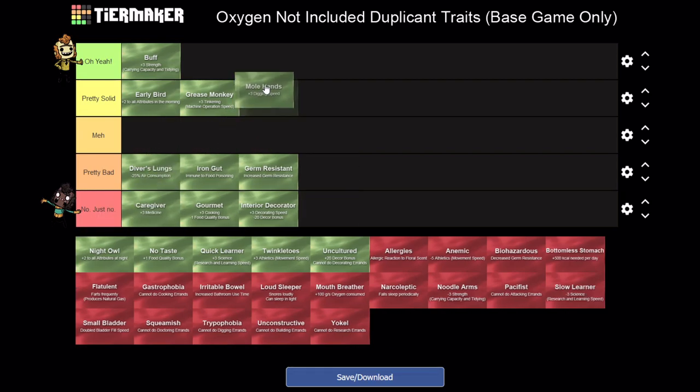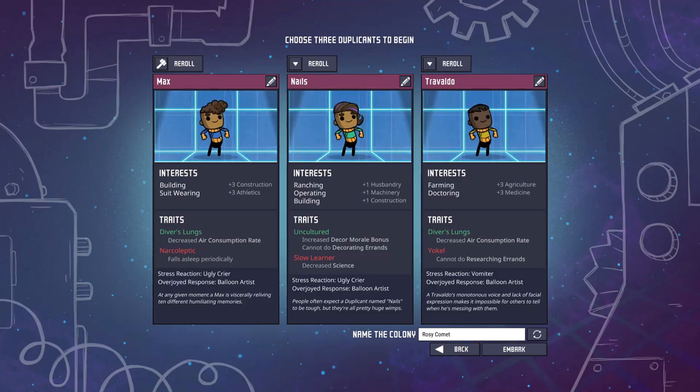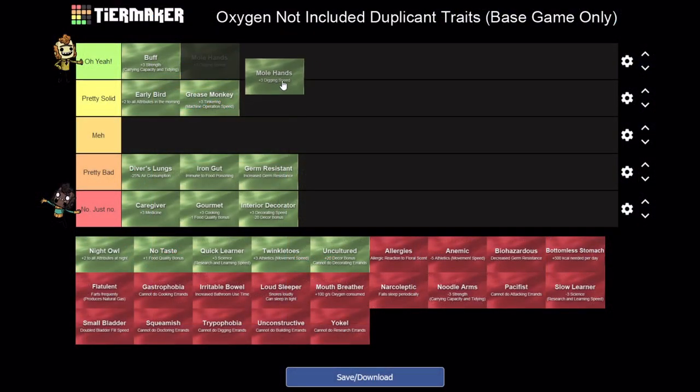Mole Hands - this is very, very good. I'm going to drop this in the top category because a lot of dupes are going to be digging, especially in the early game. Once you get to super late game it's not going to be that important, but by the time you mine out pretty much the whole map they've already kind of paid for themselves. Maybe this deserves to be in the second tier only because of the end game when there's nothing left to dig. If one of your very first dupes had this and was dedicated to mining, they'd speed run through all your digging tasks - but I just can't put it in the absolute top since it's not as universally useful.